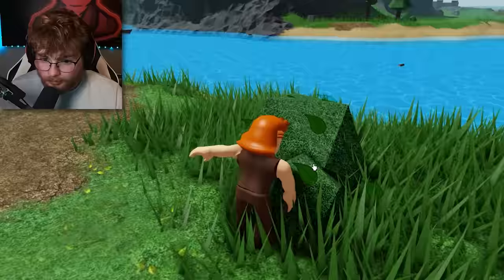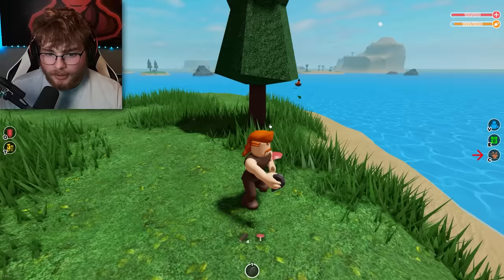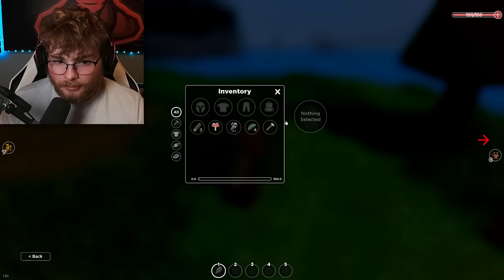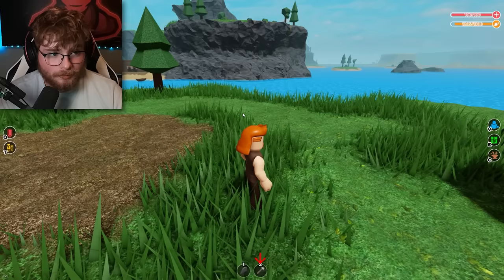There are usually trees here but you can beat bushes up and stuff. If I want to actually play this game like a normal human being I would break an oak tree down, then go into crafting and start crafting stuff like a hammer. Once I have a hammer you can build furniture, crafting tables, all sorts of things. But we're not going to worry about that today.